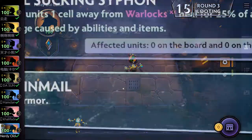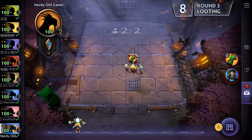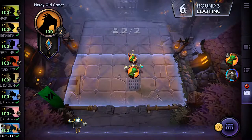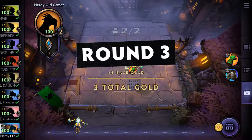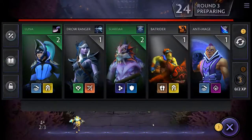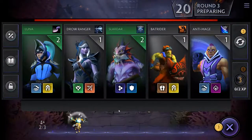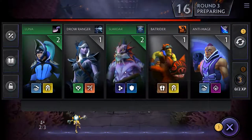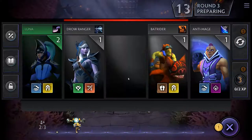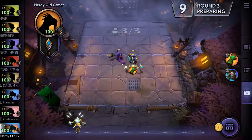Let's go Chainmail. We'll put the Gloves on Tinker and the Chainmail on him. Let's get the Slaughter and put him in.